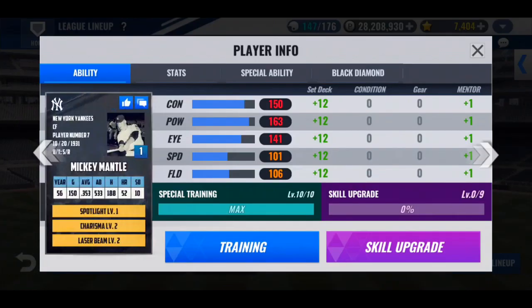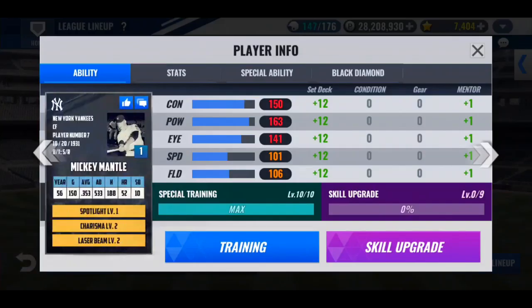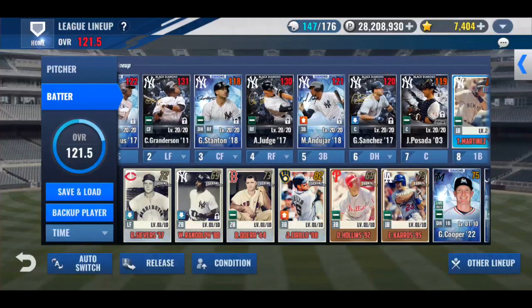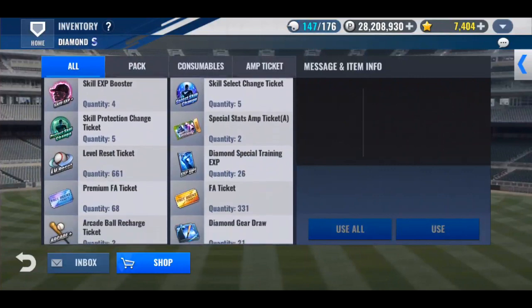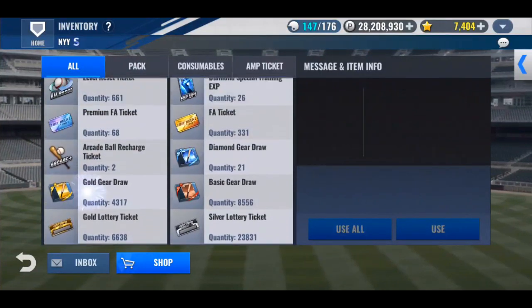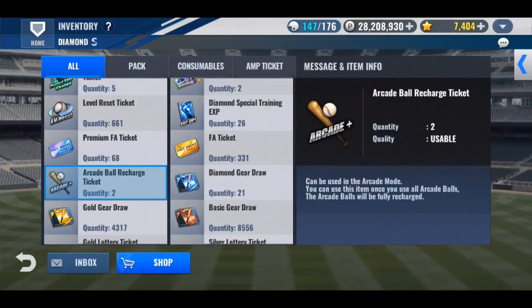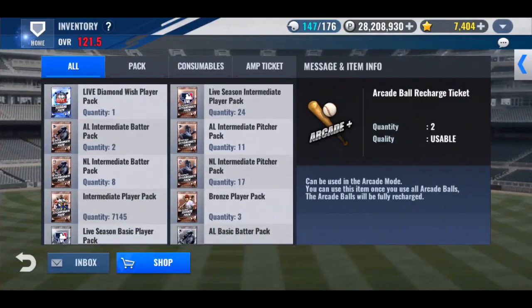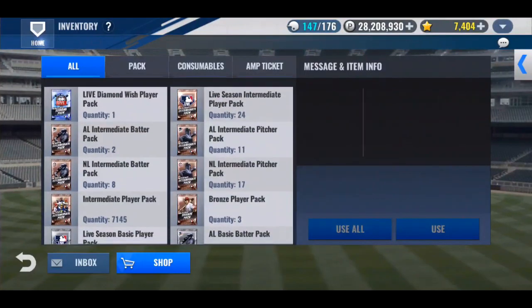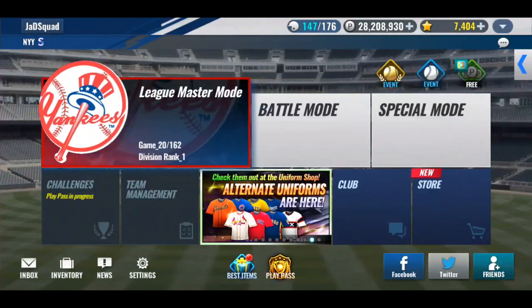Let's see where we're going with Mantle here. Let's change him back — Spot Charisma, should be pretty decent for the time being. His third is Laser Beam — that's funny, he's a DH. Oh well. That's going to be it for me for today, you guys. Thank you for hanging out. I hope you guys had some good luck with your Team Select Sigs. Funny story before I end the video: I did my box last week and thought I got two League Ball Recharge Tickets — no, they were Arcade Ball Recharge Tickets. I was just being a fool and didn't notice. I'm a complete moron — I was probably half asleep when I opened that package. I'll see you guys in the next video. Have a good day. Good luck with your pulls. Peace.